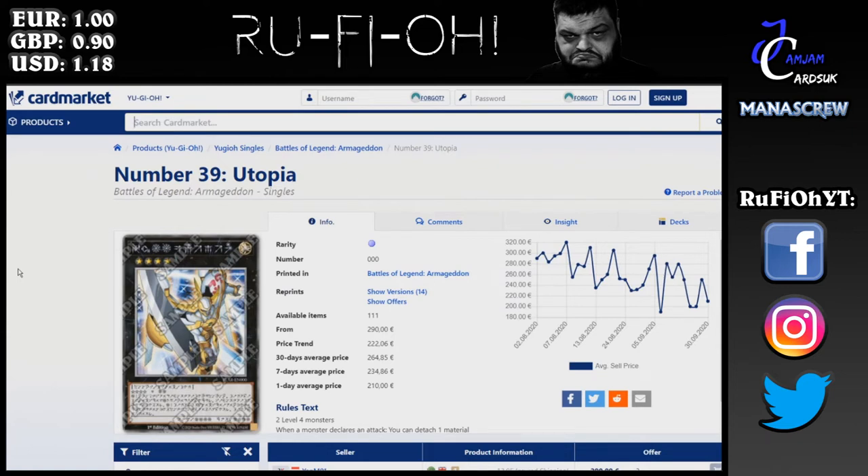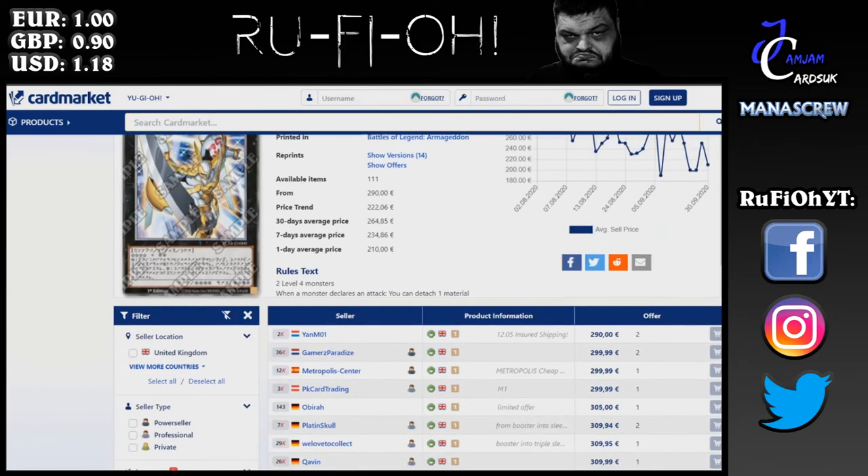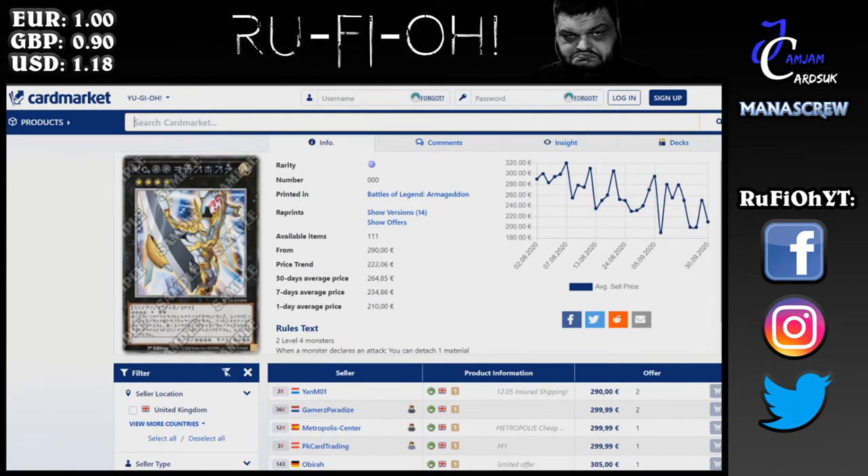Number 39 Utopia — the overall price is coming down. Clearly not as highly sought after as others, which is somewhat surprising for such an iconic card. The overall trend is actually downward, so if you're looking to pick one up you may want to do so sooner rather than later. Once these sell out and are no longer in circulation the price will eventually go up. The minimum right now is just under 300 euros, the overall price trend is 222, and I'd expect it to bottom out in the next few months before creeping back up.